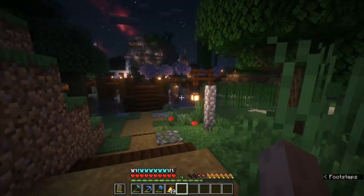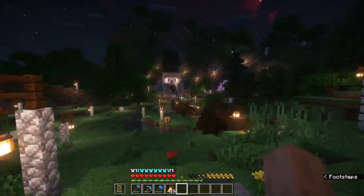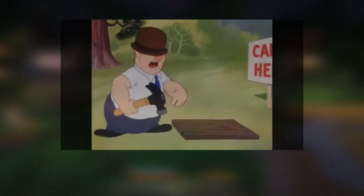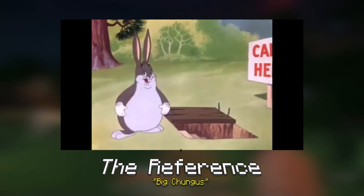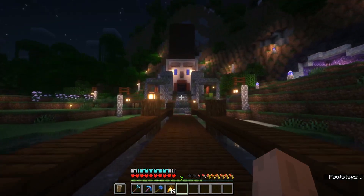The way you approach the temple is by going up the pier and then taking a left — and there he is. Oh boy, what a chonker.